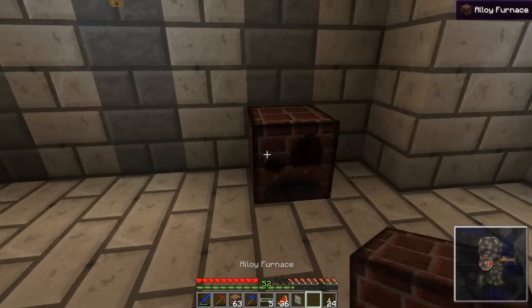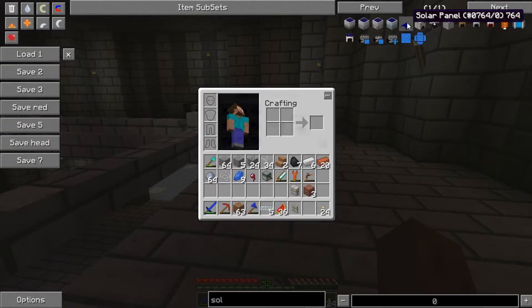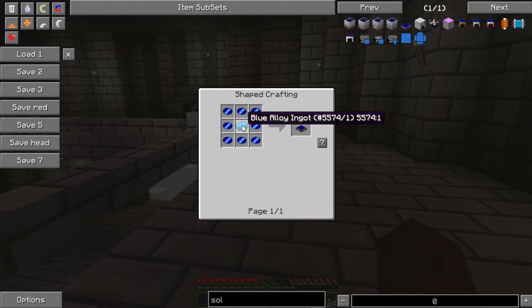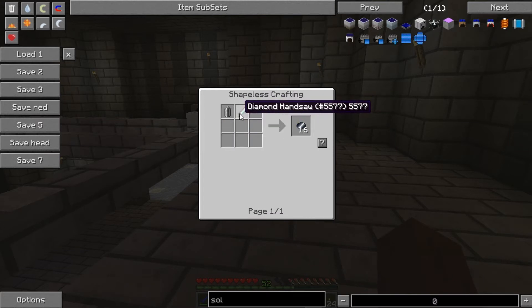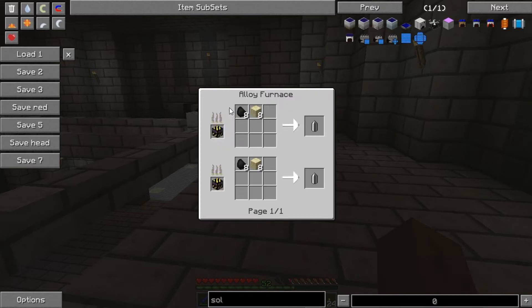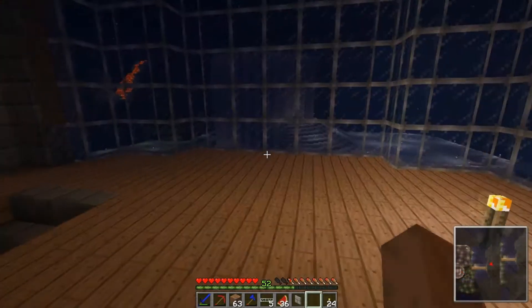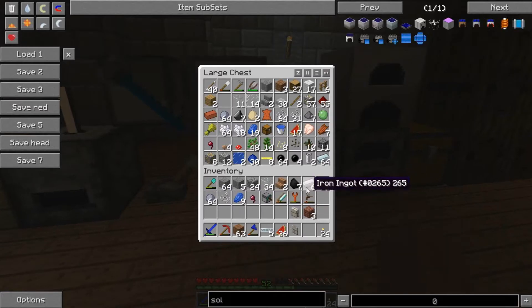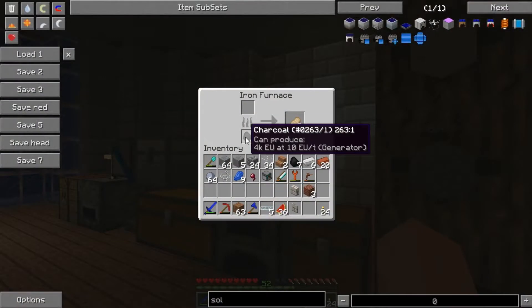I'm going to put this furnace down here - this will be the key to making all the things we need. The first thing we need to get is a solar panel, which means we need blue alloy ingots and blue doped wafers, which means nickelite and silicon wafers, which means a diamond handsaw and a silicon boule, which is coal and sand in an alloy furnace. But I don't actually have any coal - let's just hop home.